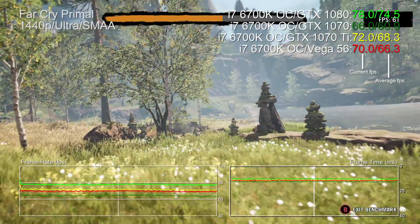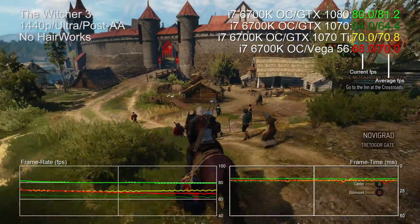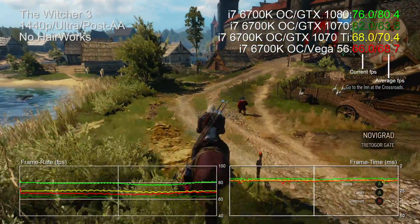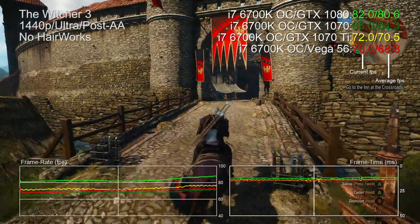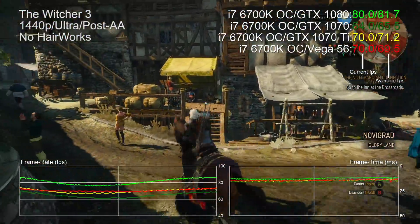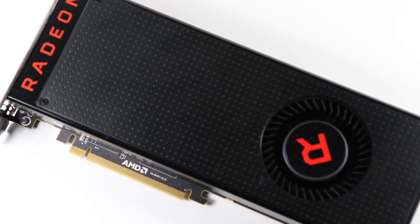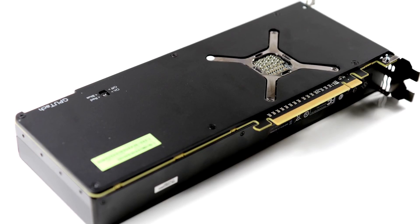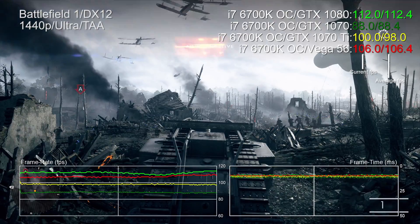In the Far Cry Primal benchmark, the 1070 Ti starts off looking pretty strong against the Vega 56, but the more you carry on through the benchmark, the more Vega 56 rallies, and by the end of the sequence the Ti is just 2.3 percent faster. There's a similar result in The Witcher 3 — Vega 56 and 1070 Ti are essentially tied, with small sections running a touch faster on the Nvidia side, but the end result is just a 3 percent advantage for the green team. And of course there are titles that simply prefer AMD hardware, where Vega 56 isn't far from GTX 1080 performance.